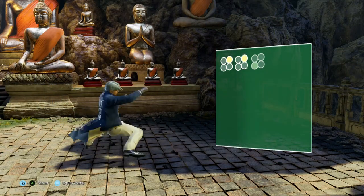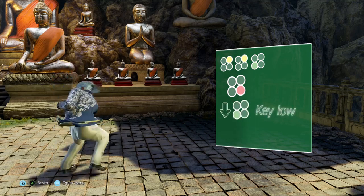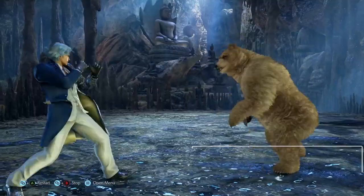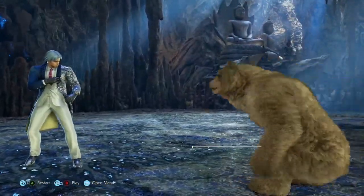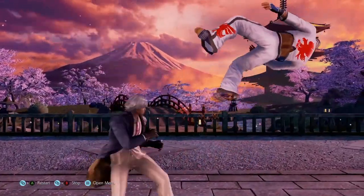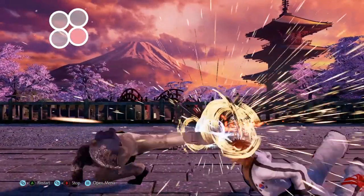If our opponent starts to try to use their slower attacks after our pokes, or if we abuse the frame advantage of say a standing one jab on block, we may still be able to counter hit them with a string such as 223. Combine this with the extreme evasiveness of down 3 and its powerful counter hitting nature, and the opponent will quickly come to respect our pace.